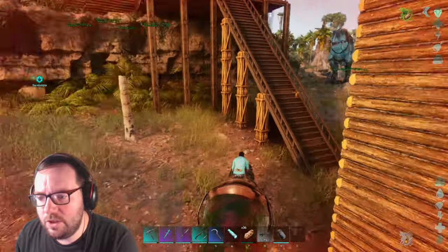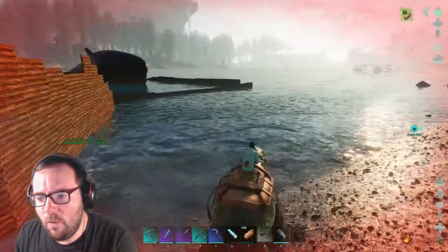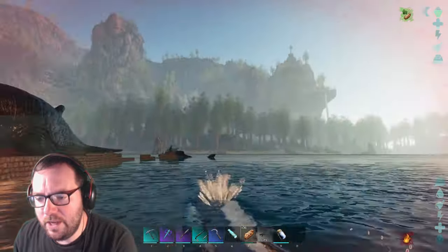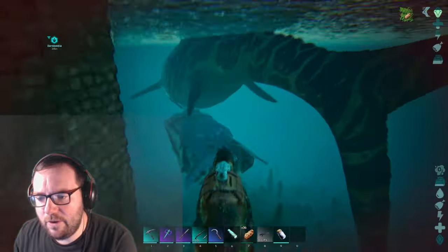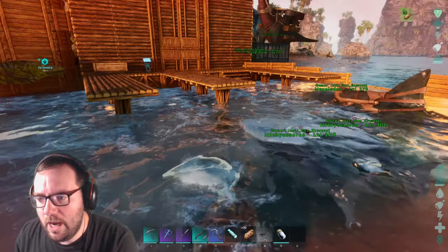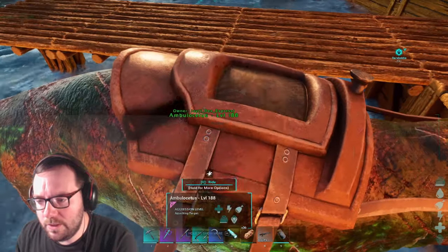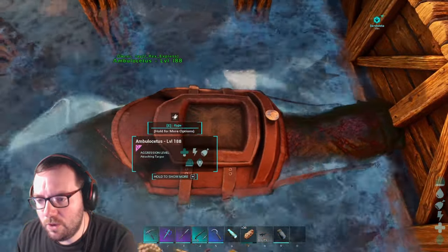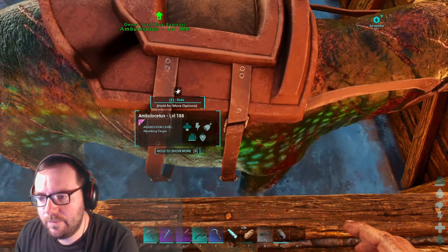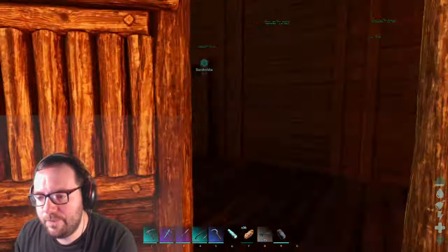Let's go ahead and place you in the pen. You might be a little too big — wait, I've got a gate, I can easily go around. We can swim over to the gate. Let's put you in here with the others. I believe this guy can sit down — yep, you can sit down. That is so cool. And I can pat you which gives you XP. That's awesome. You can just chill there for the time being.